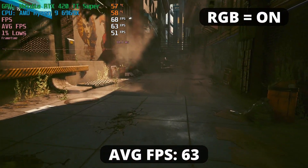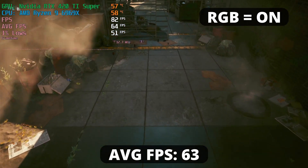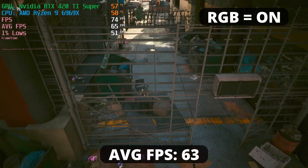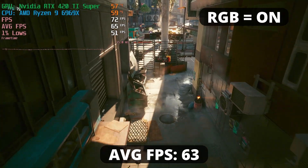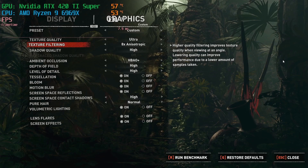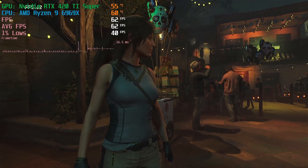We went from 52 FPS average to 63. That's 11 FPS more just by adding lights to our computer. Computer components love light — they perform way better, the more the merrier. Maybe you're saying it's just one game, it's just an outlier. Well, let's take a look at the performance of this computer with Shadow of the Tomb Raider.